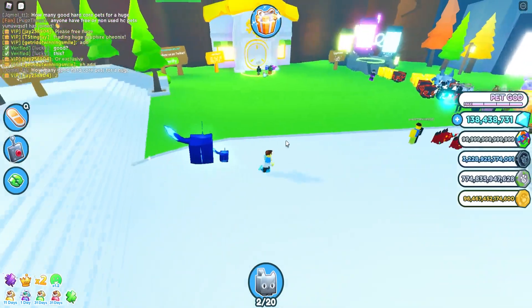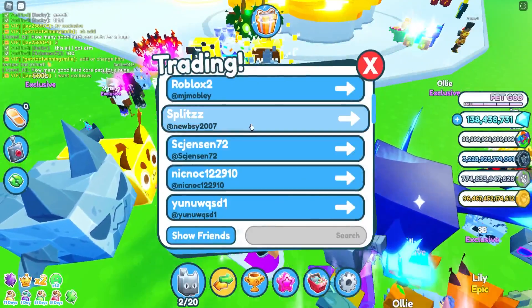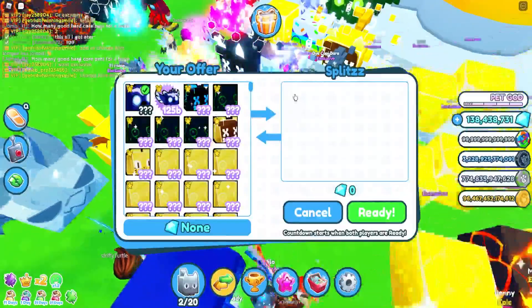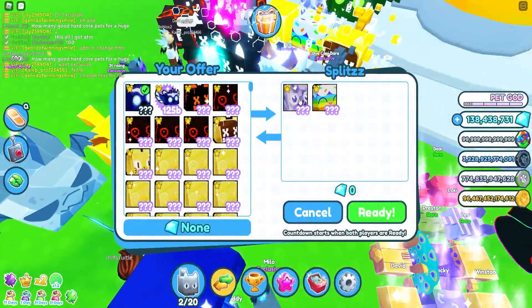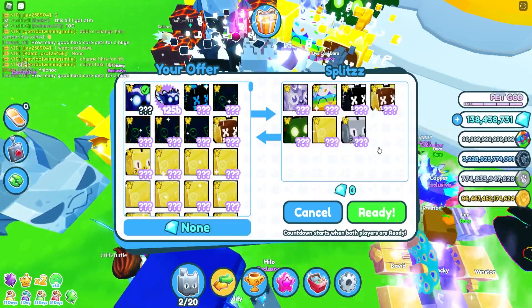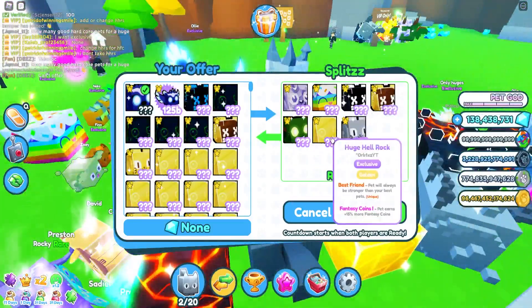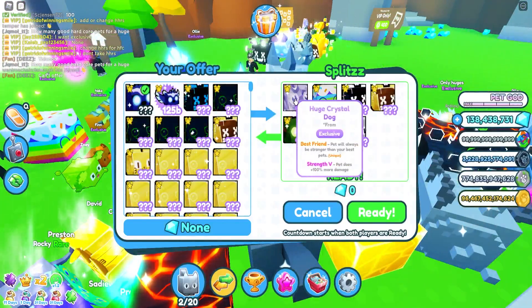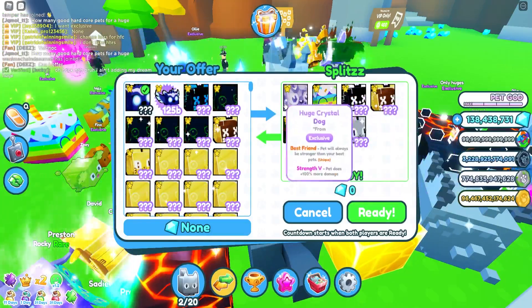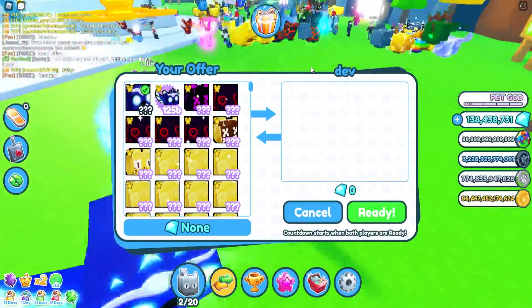That is such an insult to my huge sapphire phoenix. Splits — this guy has good pets. He put in his huge crystal dog, worth about 900 billion, and then a huge forest wyvern. The issue is I have most of these already, so I'm gonna have to cancel. Dev sent me a request — and he ignored it.